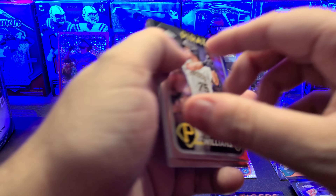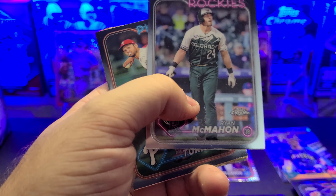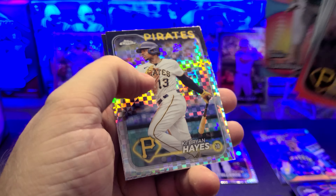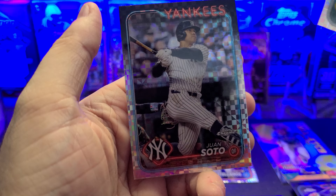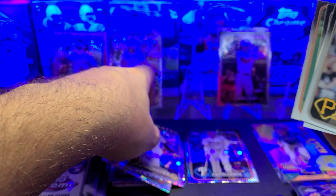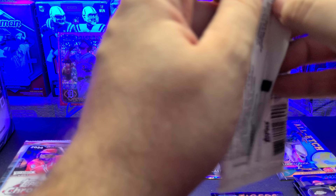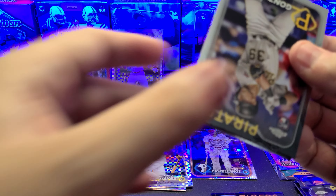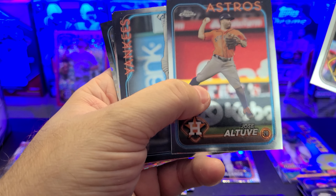I got the Tatis to keep the set going. I am missing the update from 2019 though — that one is hard to find raw. I literally have a binder full of that stuff. Moving on: Alika Williams, McCann, Turner. We got an all-etch of Julio Rodriguez — if you like Julio inserts, I am your plug. Key: Brian Hayes and Juan Soto — that's a good one. Juan Soto on the final card.